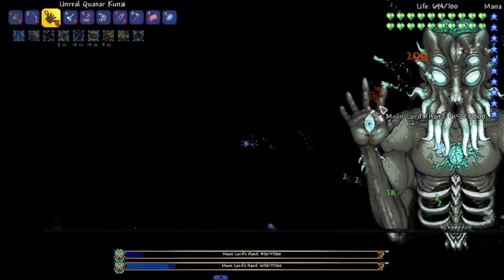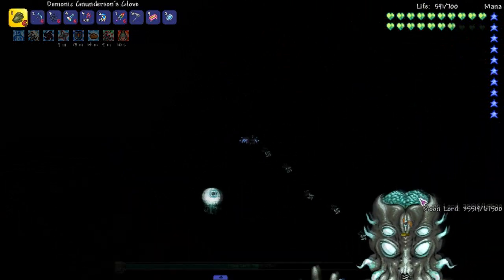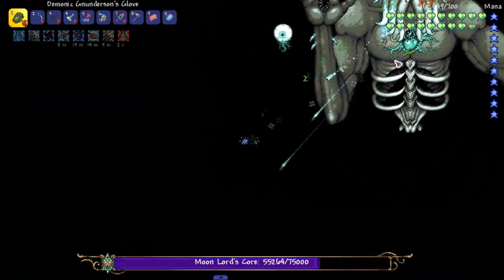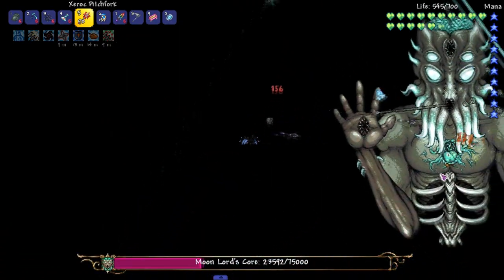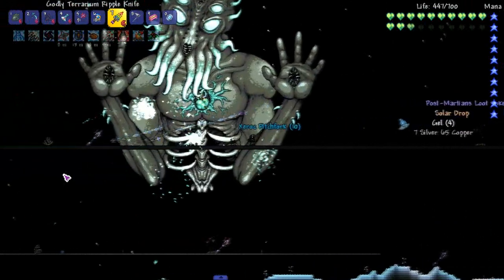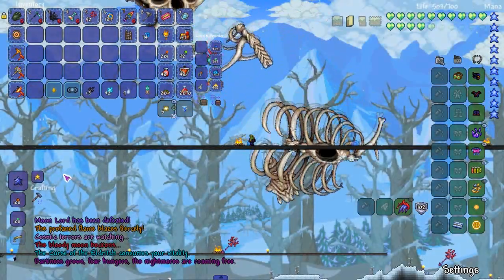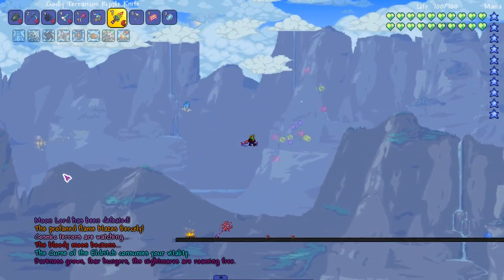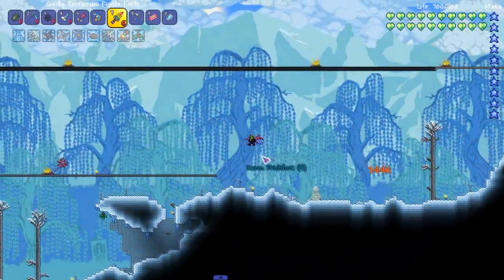Throw a couple of kunais in there since we're landing the scythe — the Quantum Breaker, that's what it's called. Now we use this for his big eye. He still shoots the laser even after you take out his eye, which is kind of weird and very suspect. We're gonna throw these at his heart and hope he dies. Let's use this as the finishing blow — there you go, Moon Lord done, nice and easy. Moon Lord has been defeated — profane flames blaze fiercely, cosmic terrors are watching, the bloody moon beckons.